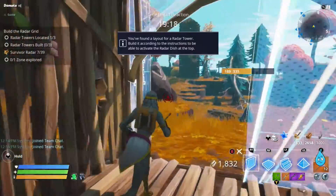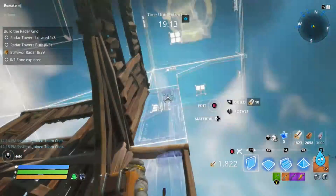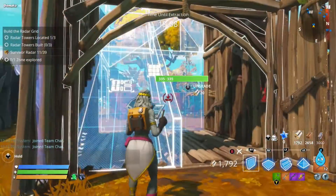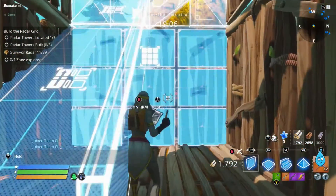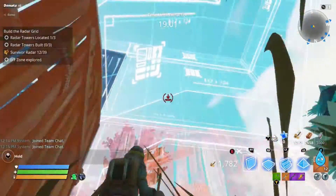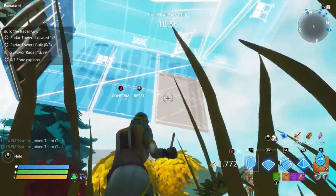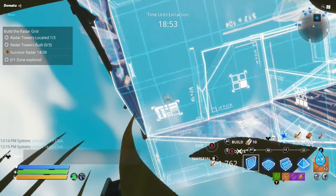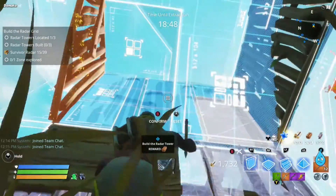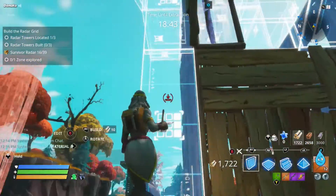The key to all of these is to get a pattern and follow it, because the more you follow it, the more you'll tweak it and make it better, and the faster you'll get at it. I'm thinking about doing a video where I just walk through each of the different radar towers and show you how I do it — which isn't necessarily the only way or the best way, but it is a way to get them done fast. I have done all three towers and been done with the main objective in about five minutes in the past.